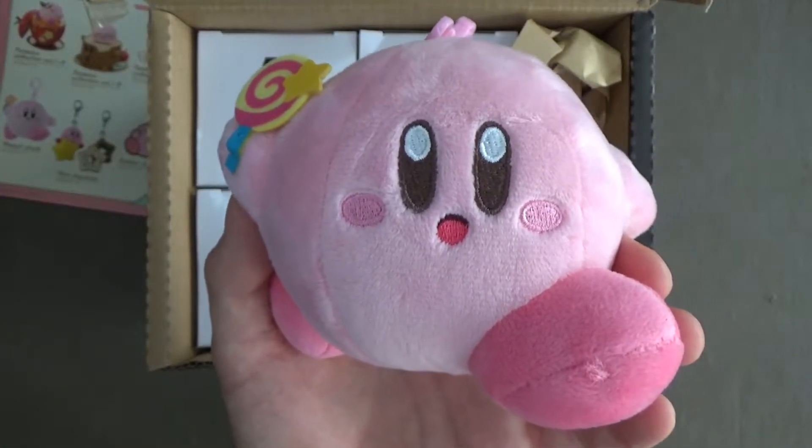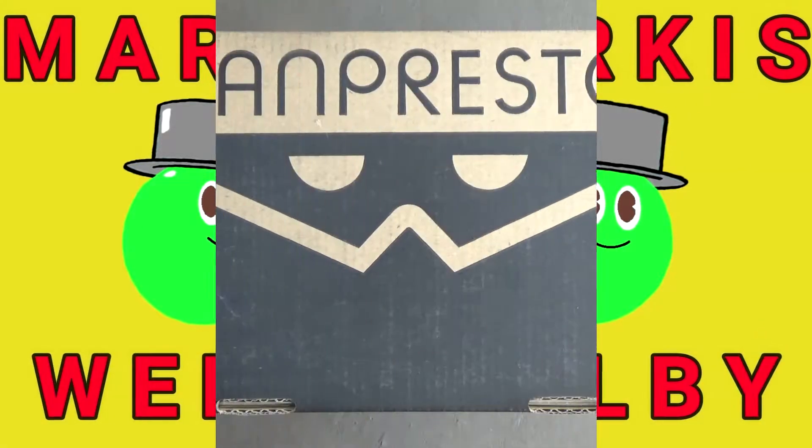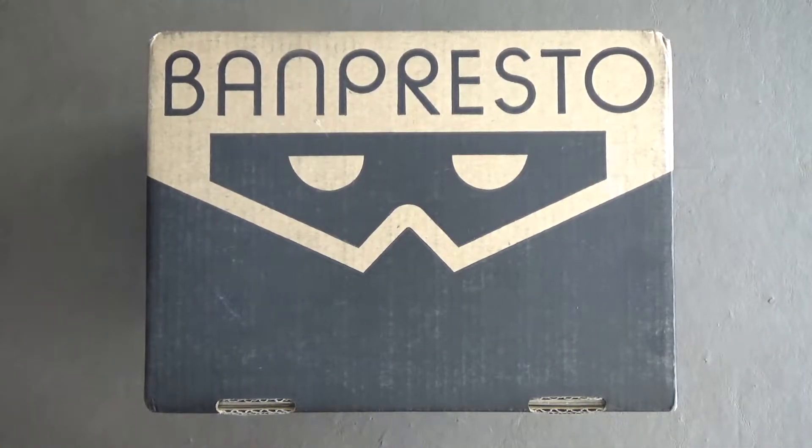Oops, sorry, wrong Nintendo character. Hi everyone, how y'all doing? Today I'll be unboxing this Bon Presto Kirby's Dolce Collection box. Just in case you don't know, Kirby is that pink, round Nintendo character that inhales and swallows enemies to gain its abilities.